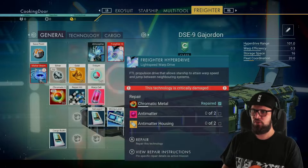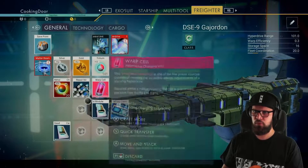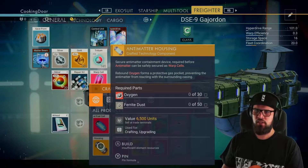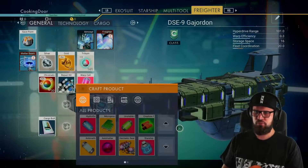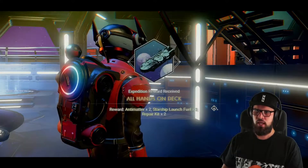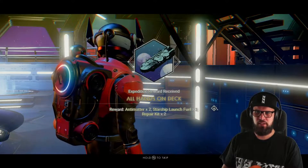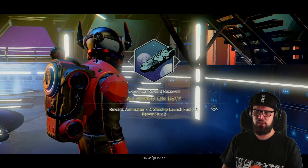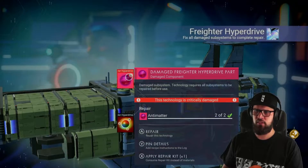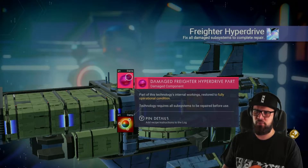Make sure to put the chromatic metal in. To create the anti-matter and anti-matter housing you will need some condensed carbon, oxygen, and ferrite dust. This will complete the All Hands on Deck milestone, rewarding you with 2 anti-matter, 3 starship launch fuel, and 2 repair kits. You can immediately insert the anti-matter into the freighter hyperdrive, which will then only require 2 anti-matter housings to be fully fixed.